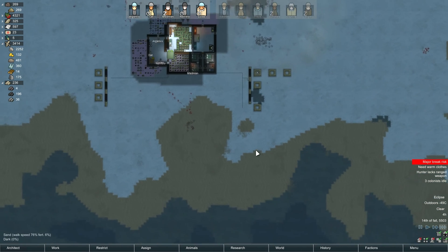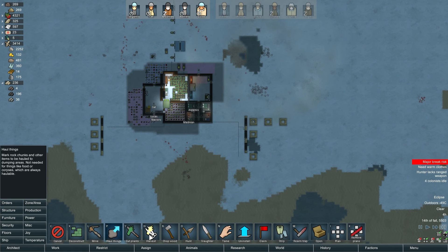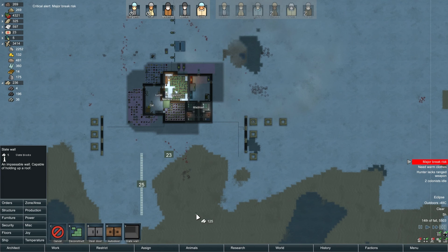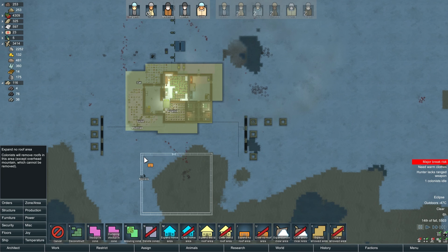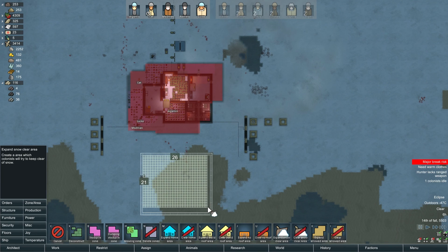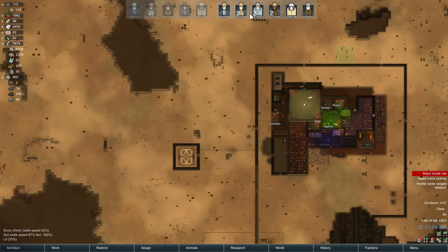We have some blocks here now. I only have like 200 — I don't have enough for what I want to do yet. But we've got slate here. We're just gonna make a big sort of area — this is where we're gonna build the spaceship. It's probably much bigger than what we need but that's okay. We're going to expand the no-roof area and clear the snow in here. I don't think we have enough slate for this, so we'll send another batch.